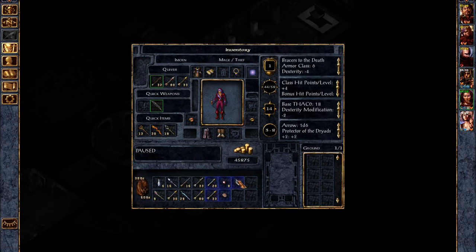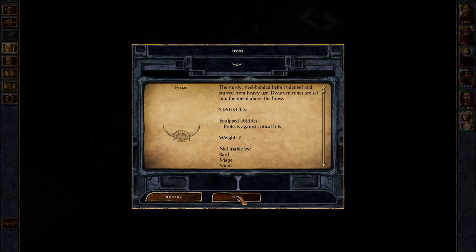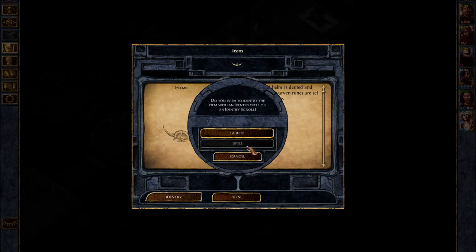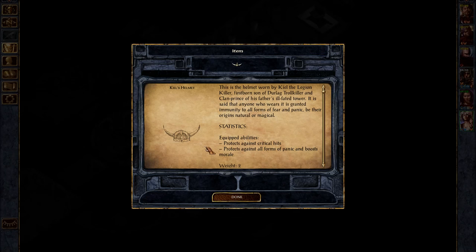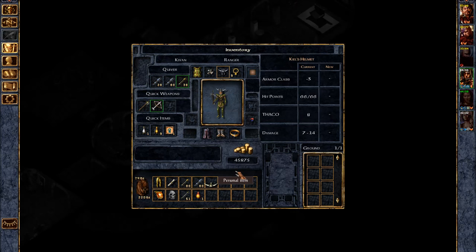All right, we did get a helmet — let's see what that does. Keel's Helmet equipped abilities: protects against critical hits, protects against all forms of panic, and boosts morale. That kind of leads into his thing — he didn't panic, he knew what to do. That's pretty cool.